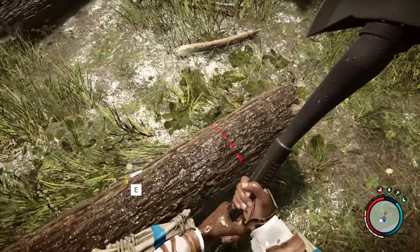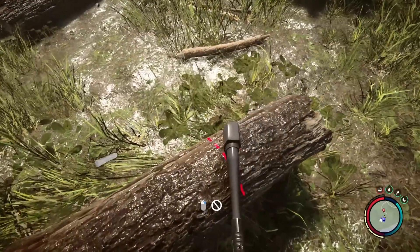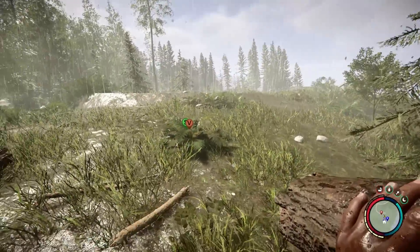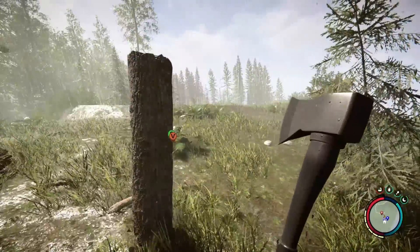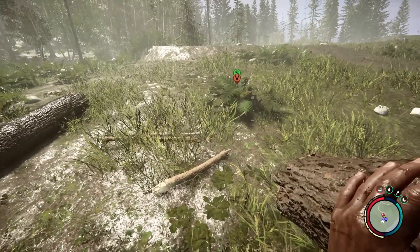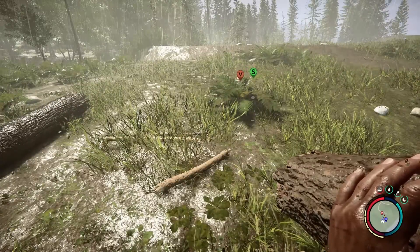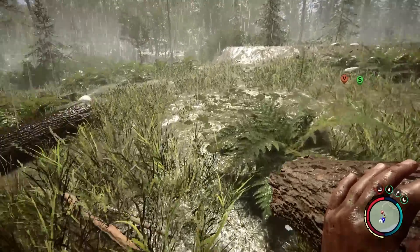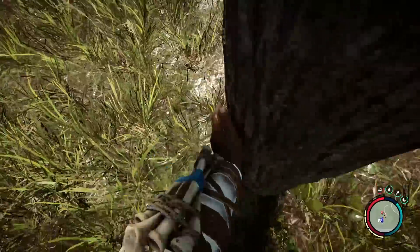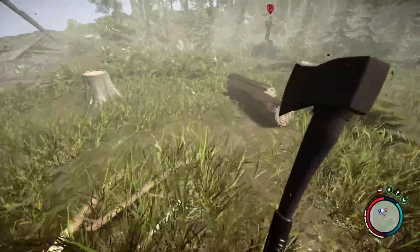Oh, did you find the really gnarly impaled guys on the beach? If I wanted to place this log just like so, instead of chopping it and having it fly up in the air and hurt you — Tyler, if you look at a log and hold C, he picks it up. If you look at a log and press C, he will pick it up like out of the ground, he'll pull it out of the ground if you place a log.